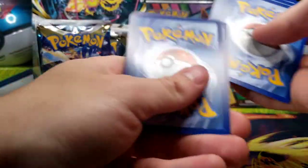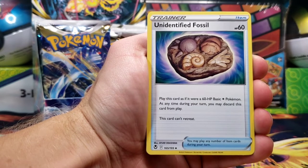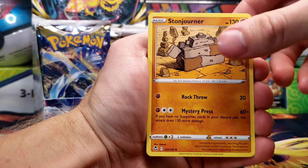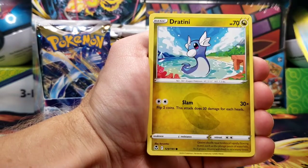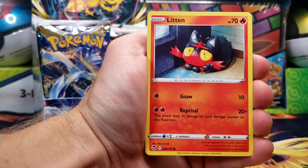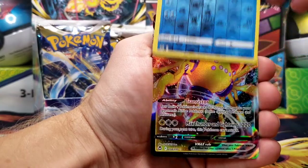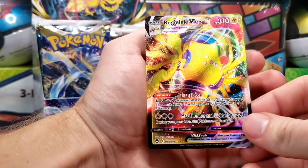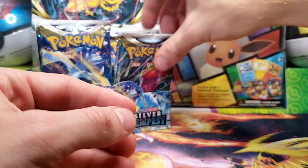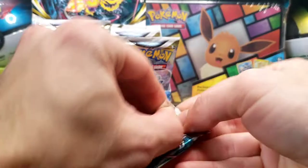We'll go through the upcoming packs a little quicker. Pack number four has Energy, Unidentified Fossil, Araquanid, Stonjourner, Wailmer, Joltini, Phoebus, Impidimp, Litten, Articuno — which is a reverse rare, not too bad — and there we go, a VMAX for Regilecki. Nothing too crazy, but we finally did get ourselves a hit as we move on with our following pack.